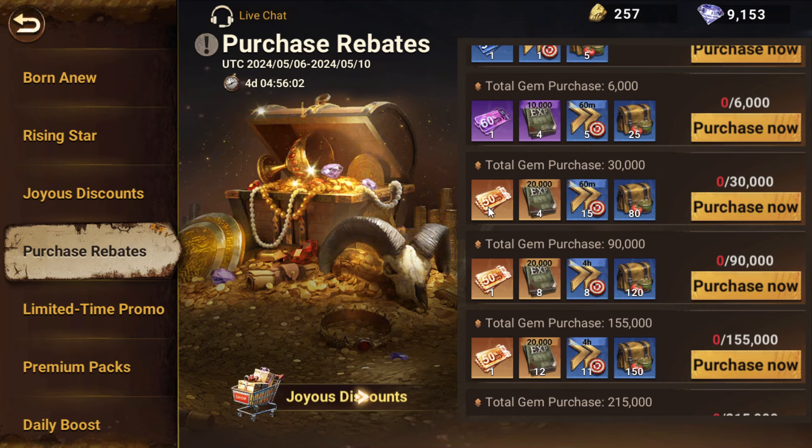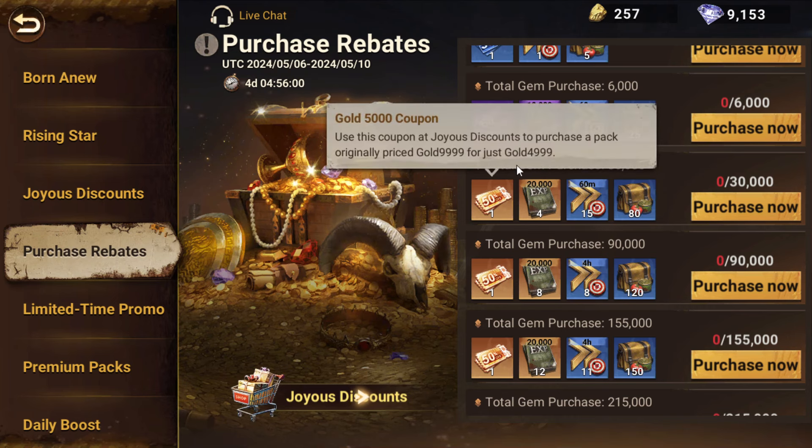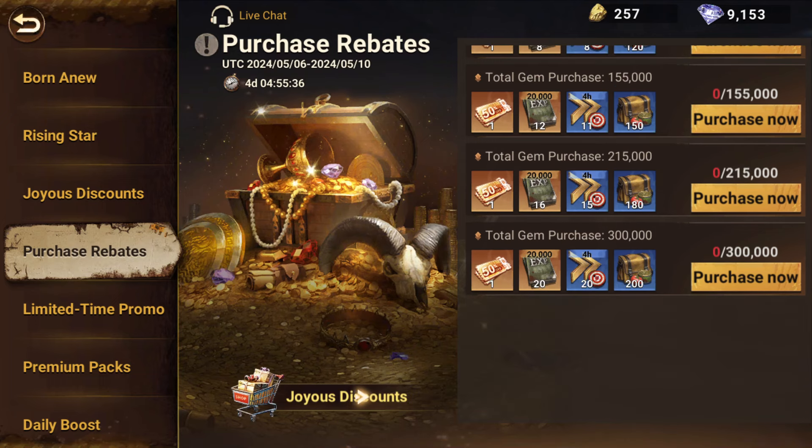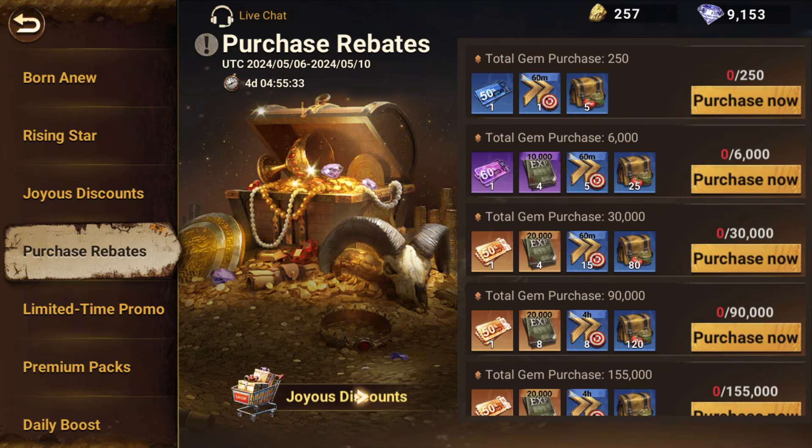If you spend a hundred dollars you can get a hundred-dollar pack lowered to fifty dollars, but then the next purchase quota is three hundred dollars. So technically it's like a hundred and fifty dollars to hit 60k gem value, and that's 250 instead of 300 — still kind of insane. Let me know what you guys think, if you're maybe going to whale out on this. I appreciate you guys always for watching, hope you enjoyed, and we'll see you in the next video. Peace out.